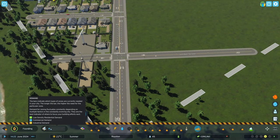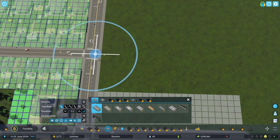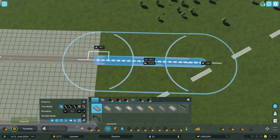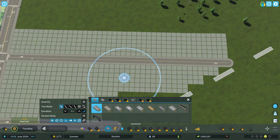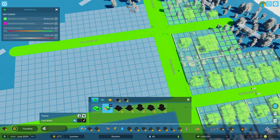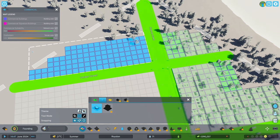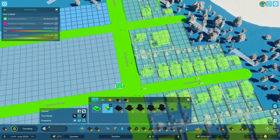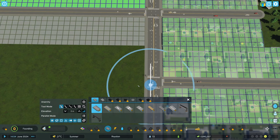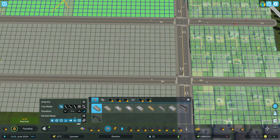We do have a little bit of demand for more commercial. That's looking fine. Not sure what happens here - this seems to be one big spot now. There was a little bit of demand for commercial - it's gone now. Let's fill this in with some commercial, why not? And we could do with some more beach properties over here, then make some normal ones. That's looking good so far.